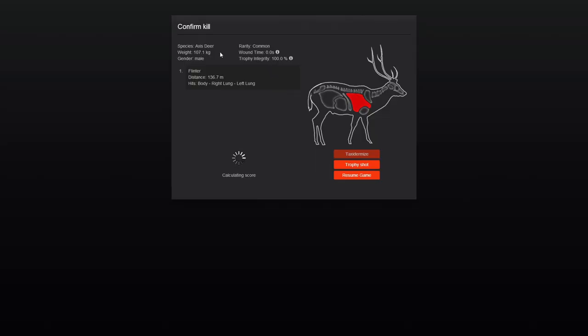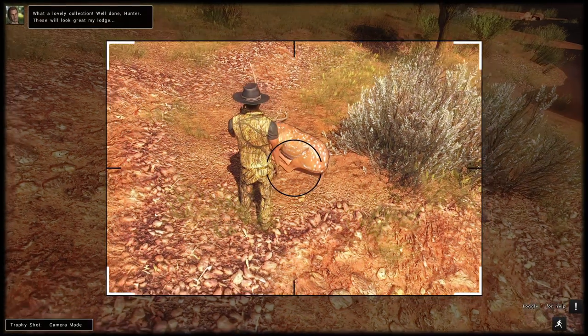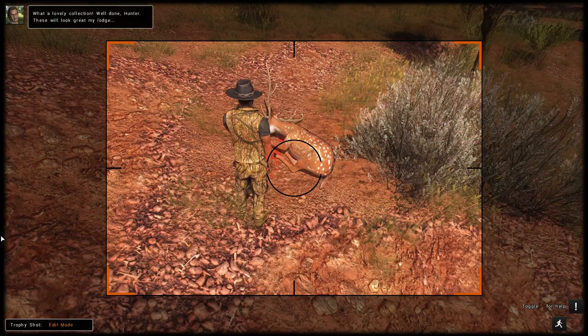He is 107 kg and a 202.2 score. Interestingly enough, he ends up not being our biggest one ever, but I'm going to say our coolest one. I think we're going to taxidermy that too. What a cool looking Axis Deer — and that does it for that mission.